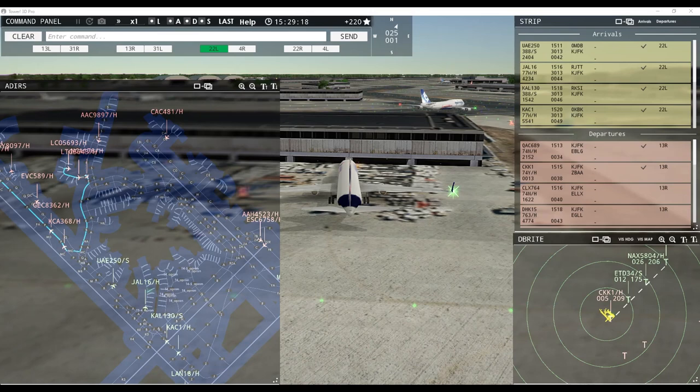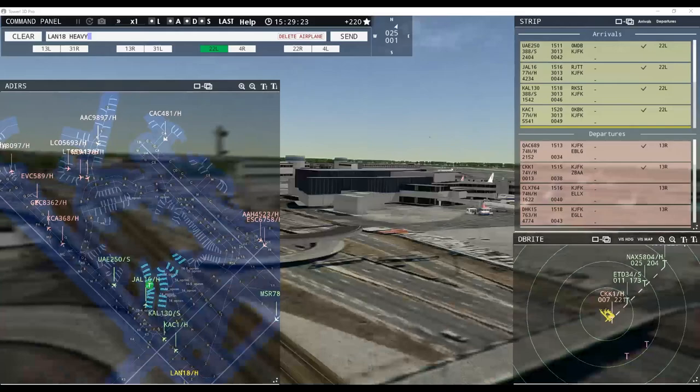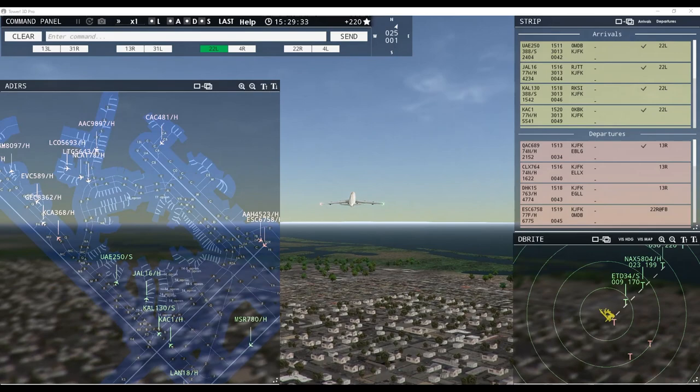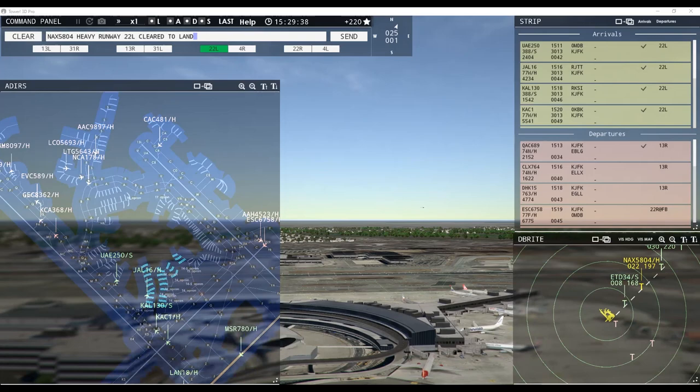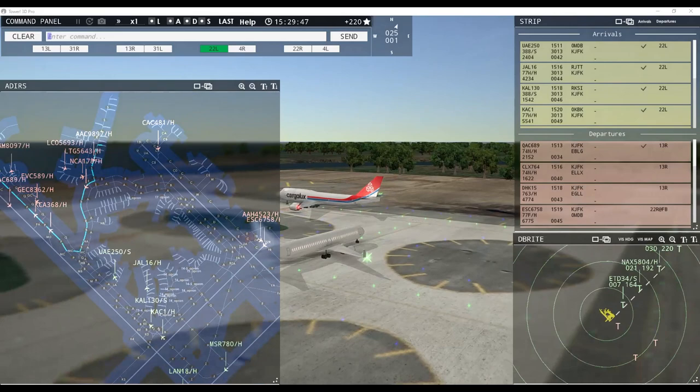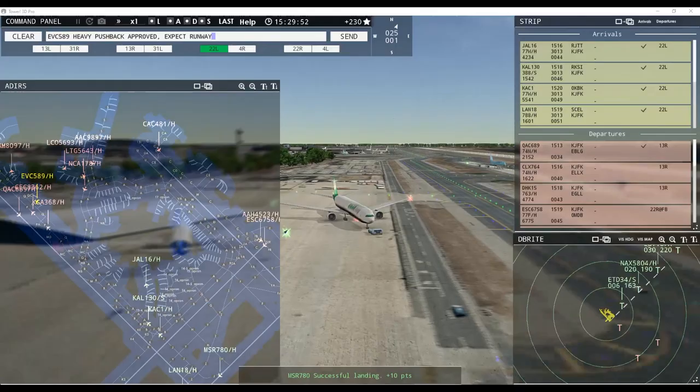ASEAN Cargo 9897 heavy, request taxi runway 13 right. Cargo King 1 heavy, contact departure. North Shuttle 5804 heavy, runway 22 left, clear to land. Cargo Lux 764 heavy, runway 13 right, line up and wait. Nippon Cargo 178 heavy, request taxi runway 13 right. EVA Cargo 589A heavy, pushback approved, expect runway 13 right. Runway 13 right, line up and wait — Cargo Lux 764 heavy. Quality 8097 heavy, pushback approved, expect runway 13 right at Papa Delta.